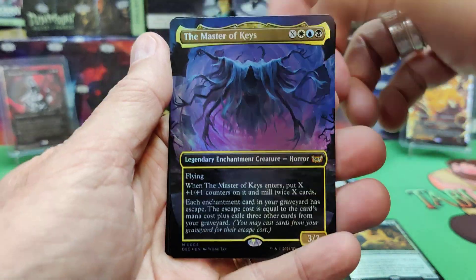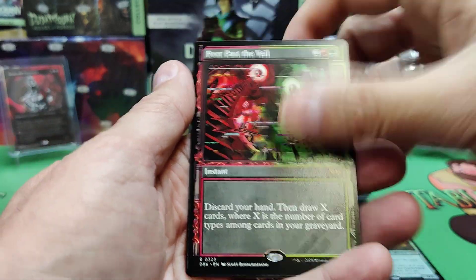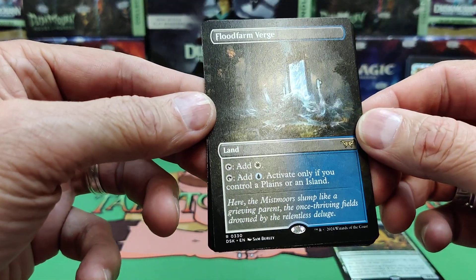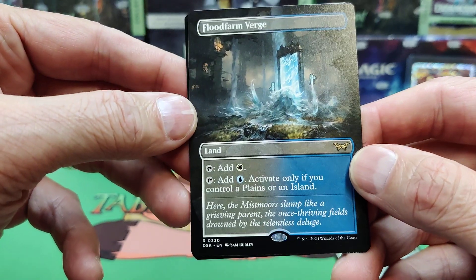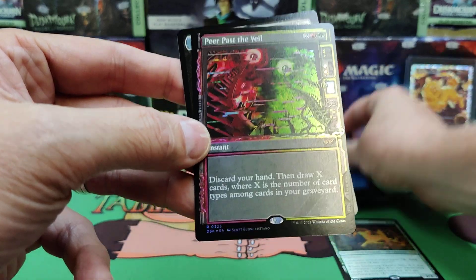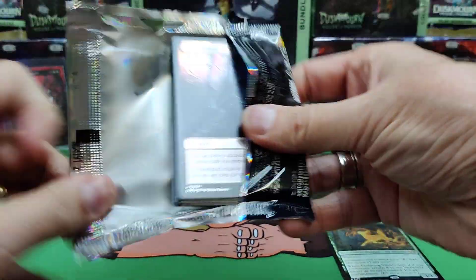There's Nashie in his normal presentation, full art Master of Keys we saw earlier. Peer Past the Veil: discard your hand and draw X where X is the number of card types in your graveyard. There's the Flood Farm Verge — I believe that was the same one we got earlier, but another full art. As long as you have a Plains or Island, that's when you can activate it; otherwise it only makes white. Peer Past the Veil again and the Glimmer token. Nothing too spicy yet — let's hope we get a big hit in this box.